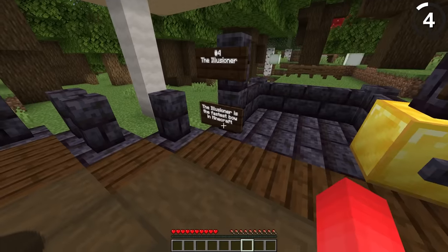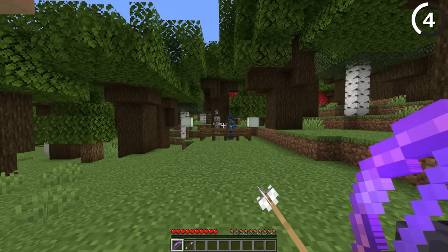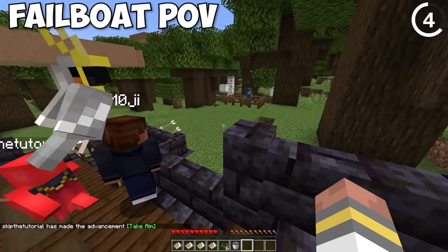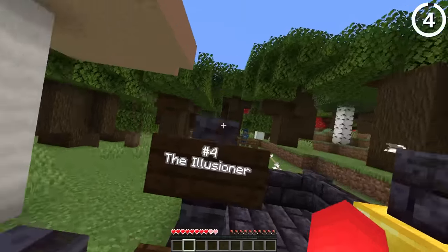The illusioner actually has the fastest bow in Minecraft. When they charge up at the same time as the skeleton, the illusioner shoots faster than the skeleton does — full damage and everything. It's not a mob that's accessible through normal gameplay, but it is definitely in the game.